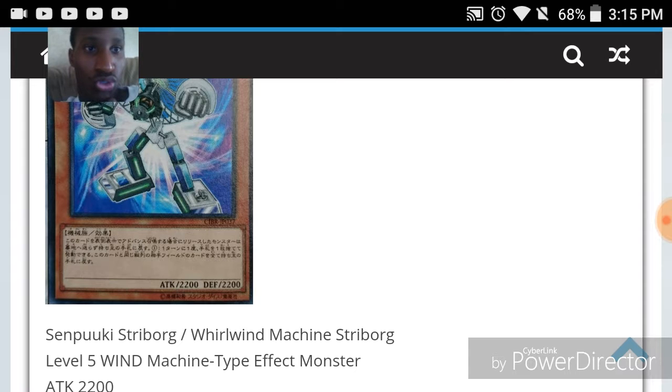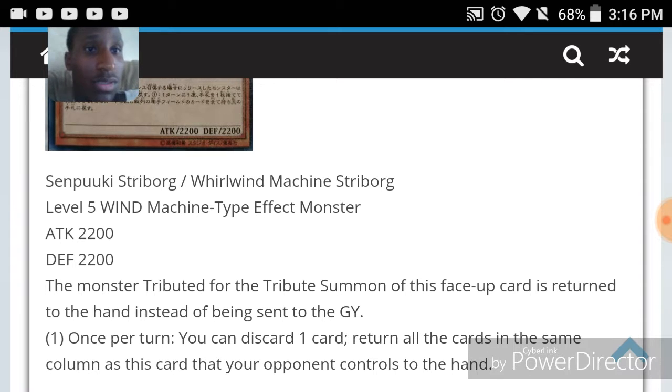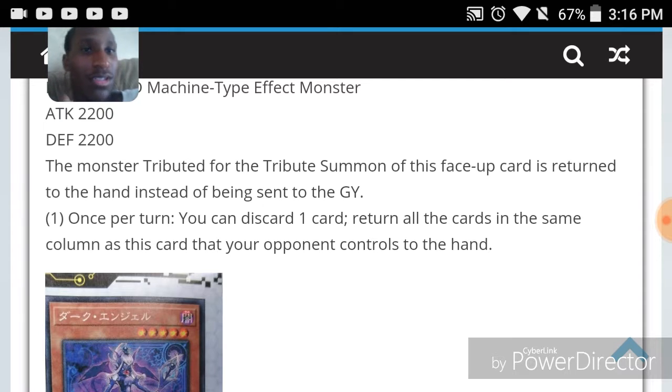Whirlwind Machine Triboard is a level five wind machine-type effect monster with 2200 attack and defense. The monster tributed for the tribute summon of this face-up card is returned to the hand instead of being sent to the GY. Link format seems to be trying to slow things down — who still tribute summons? Once per turn, you can discard a card to return all the cards in the same column as this card that your opponent controls to the hand. Link format is really making columns matter.